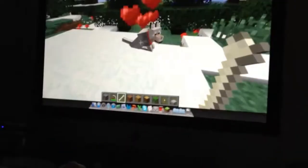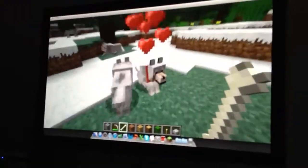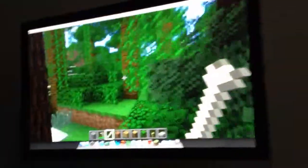You can do the same with ocelots but you need a raw fish. You gotta wait for them to walk to you — do not walk at them. And if you try to kill a wolf, they get totally angry and a big pack comes at you.